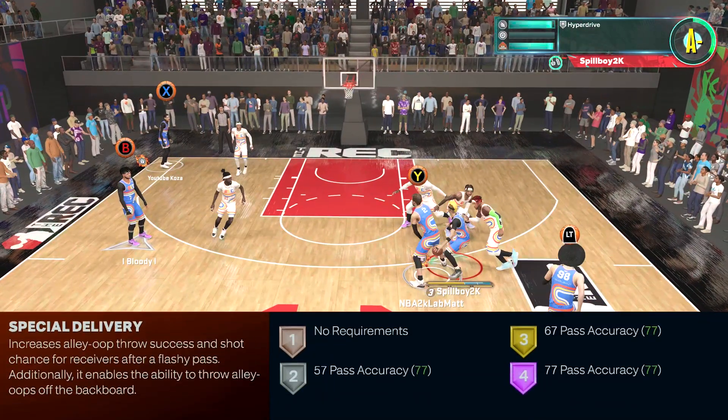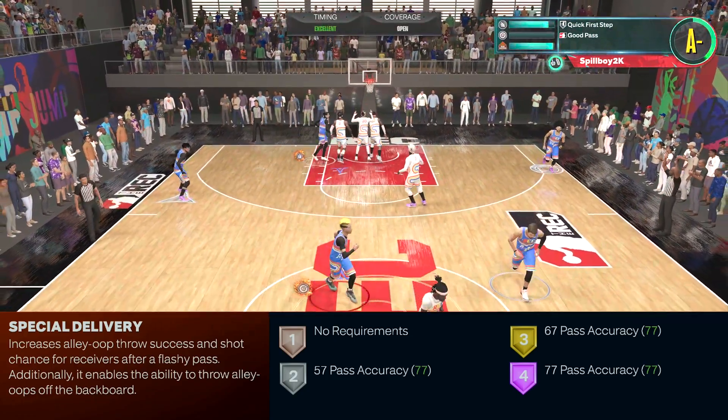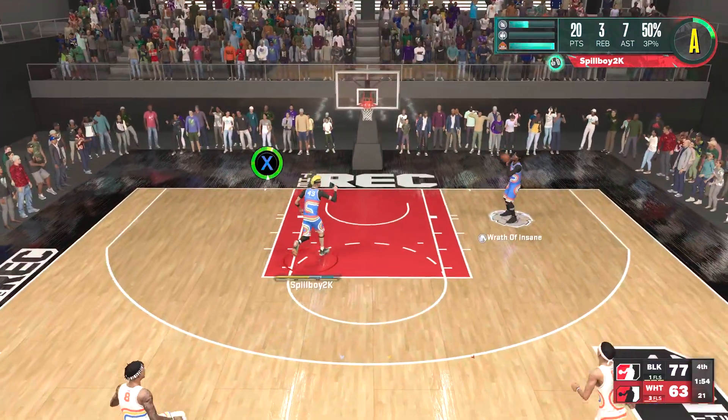The full definition of the Special Delivery badge says that it increases alley-oop throw success and shot chance for receivers after a flashy pass. Additionally, it enables the ability to throw alley-oops off the backboard. It's in tier 1 for all build heights, making this a very affordable badge, and it can be a decent investment at just the bronze level.